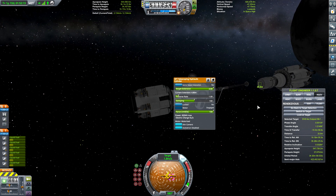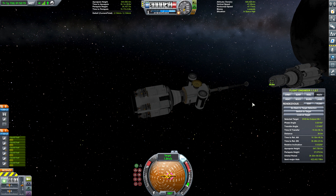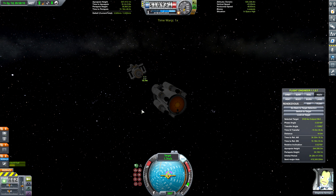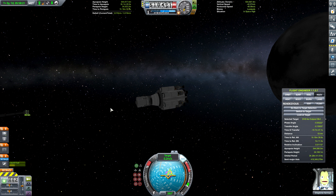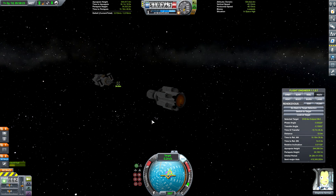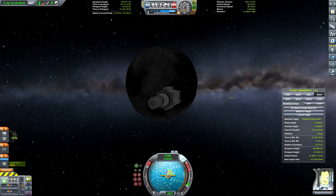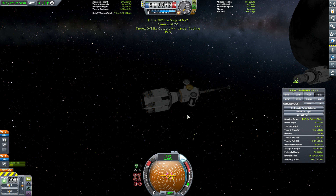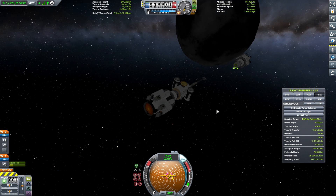Whoopsie! And there's no freaking RCS on these, is there. Alright, so let's just see if I can kill my relative speed here. Yeah, I did not put RCS on these because I did not foresee needing it. I probably will need it, though. What should I do here, guys? Should I try to connect these and dump the remainder of the fuel off? I feel like it's a waste not to.